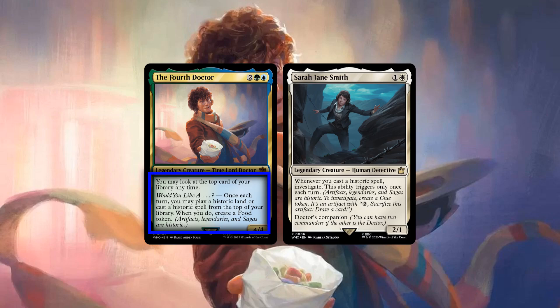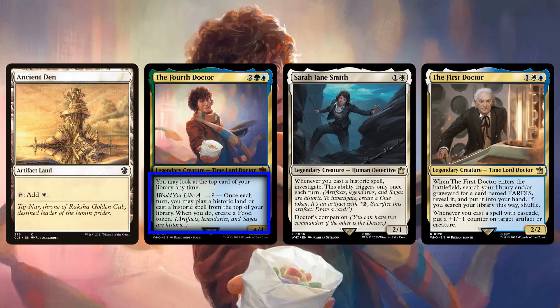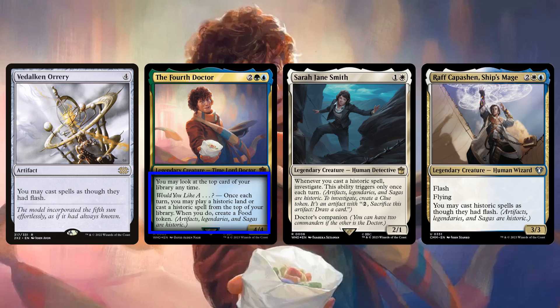Breaking down the Doctor's abilities first, they simply serve as a once-per-turn historic themed future sight, enabling us to treat our top deck as an extra card in hand so long as it's a historic land or creature, and as a bonus, increases our artifact count by creating a food token when we play or cast it. While we are limited to using this ability once per turn, it specifies each turn — not just our turn — allowing us to take advantage of sources that let us cast at flash speed to cast multiple spells off the top per rotation, creating even more artifact tokens.